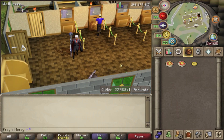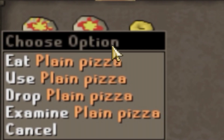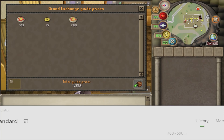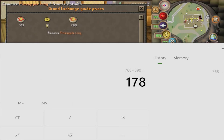Hey, what's going on guys, my name is Pray for Mercy. For those of you who don't know me, I make money making methods. Today's method does require 65 cooking, a plain pizza, and a pineapple ring. As of this video, the plain pizza and the pineapple ring is worth 590 GP, and the finished product is worth 768 GP — that is a total profit of 178 GP after you turn it into a pineapple pizza.